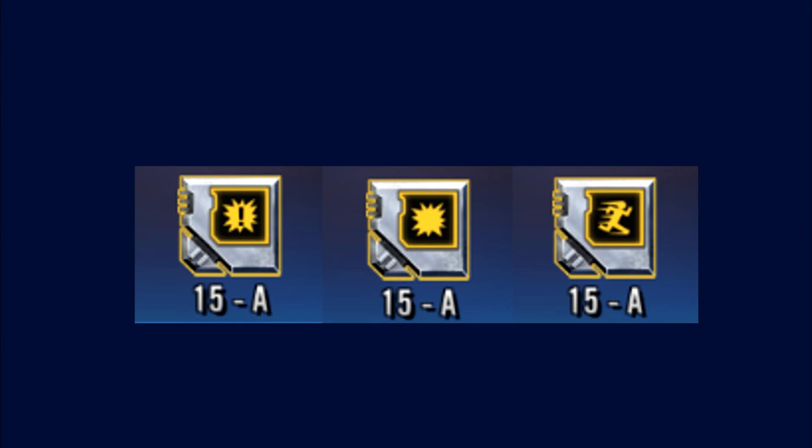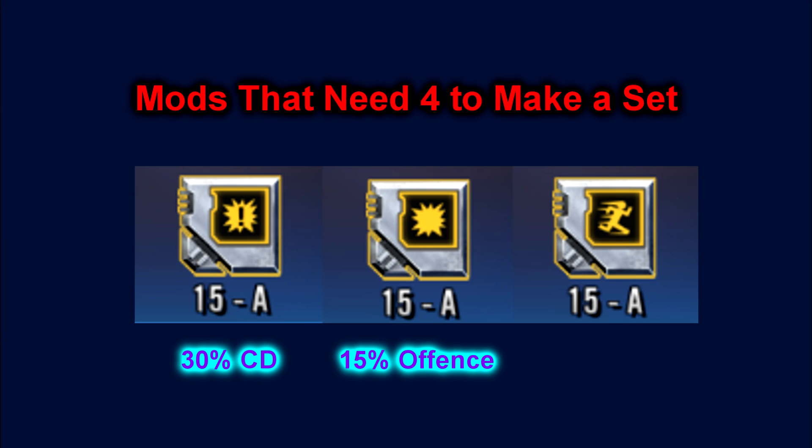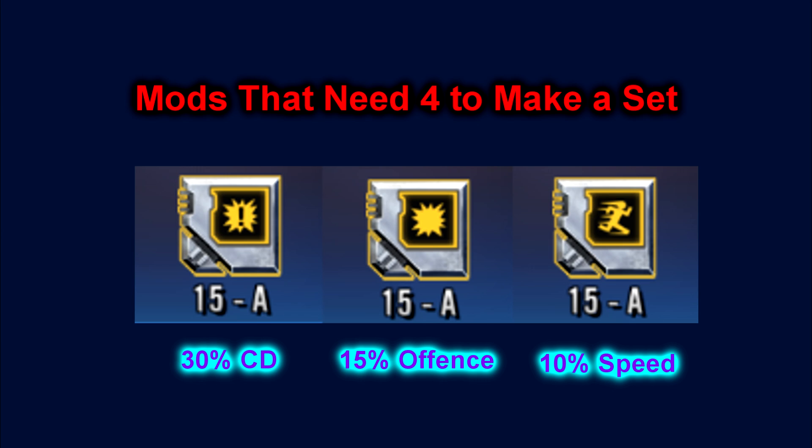Mods that require 4 of the same set to activate the bonus are critical damage, which gives a 30% boost; offense, which gives a 15% boost; and speed, which gives a 10% boost. Out of these three, the most common you're going to need is speed, since most characters rely on it. All mods in a set must be leveled to 15 to get the full boost — if any are under 15, the boost will be halved. Level 15 is also needed to slice a mod.